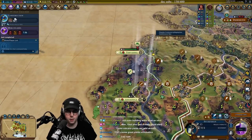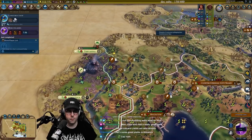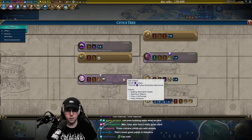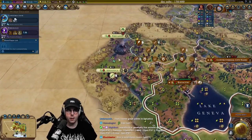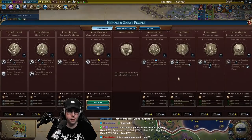And then crossbows — we can pillage. Start grabbing some swordsman core. It's Arabia's music. Divine right time.